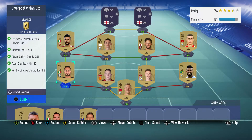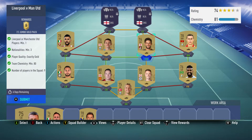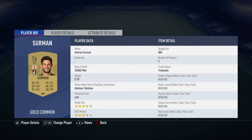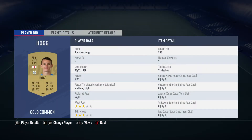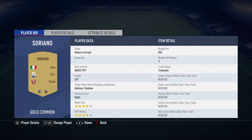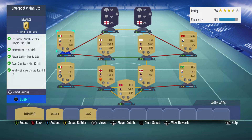The left back is Danilo D'Ambrosio for 700 — plays for Inter in the Italian first league and is Italian. The right midfielder is Adam Marusic, over 600 — plays for Lazio in the Italian first league and is Montenegrin. Center mid on the right is Andrew Surman, over 800 — plays for Bournemouth in the Prem and is English. Center mid on the left is Jonathan Hogg, over 900 — plays for Huddersfield in the Prem and is English. The last player is left midfielder Robert Soriano with 850 — plays for Torino in the Italian first league and is Italian. That is everything you should need.